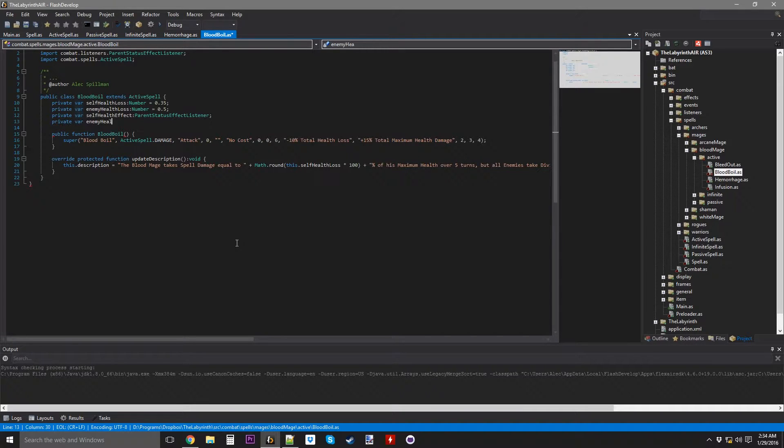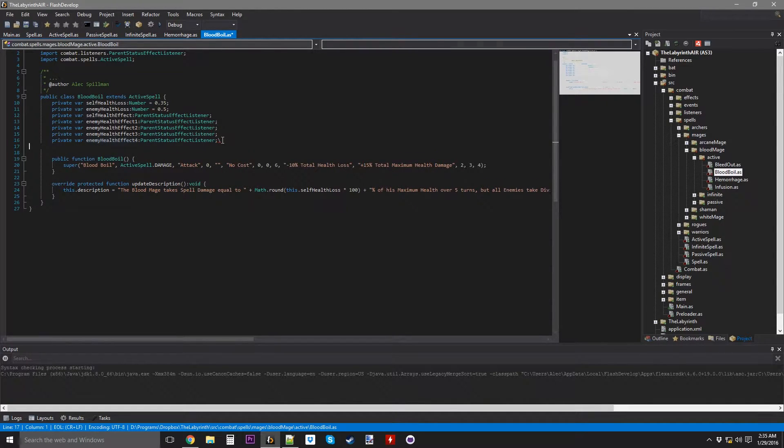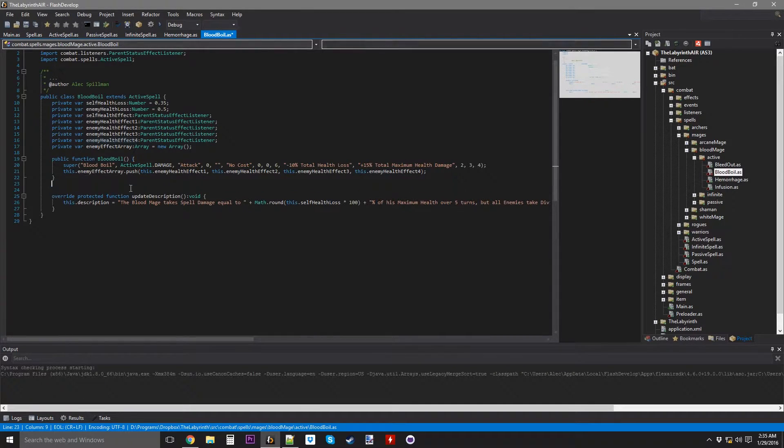Enemy-health-effect1 as a parent status effect listener, then I need 3 more of those: 2, 3, and 4. I also need an array because of the way I'm going to implement this. EnemyEffectArray is an array, equals new array. In the initialization, EnemyEffectArray.push EnemyHealthEffect1, EnemyHealthEffect2, EnemyHealthEffect3, and EnemyHealthEffect4. That's going to be easy.